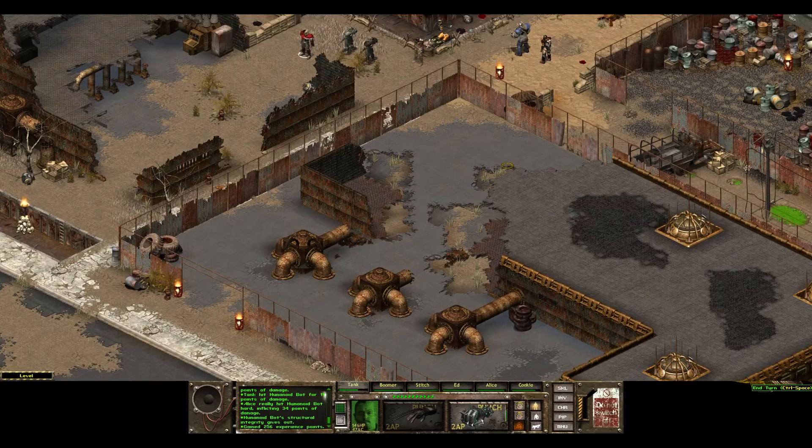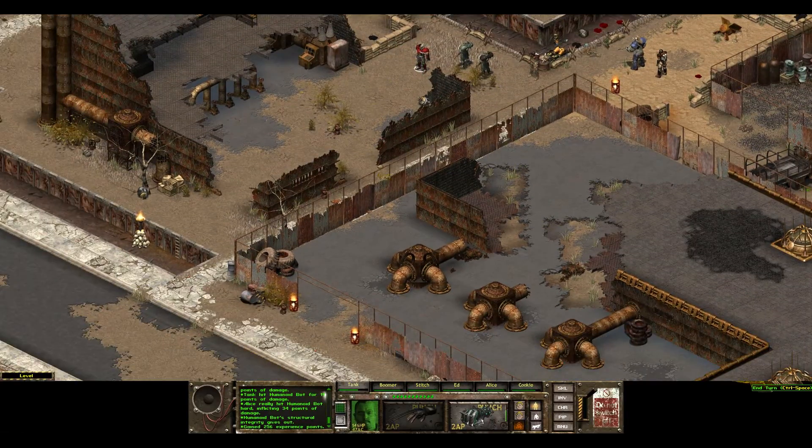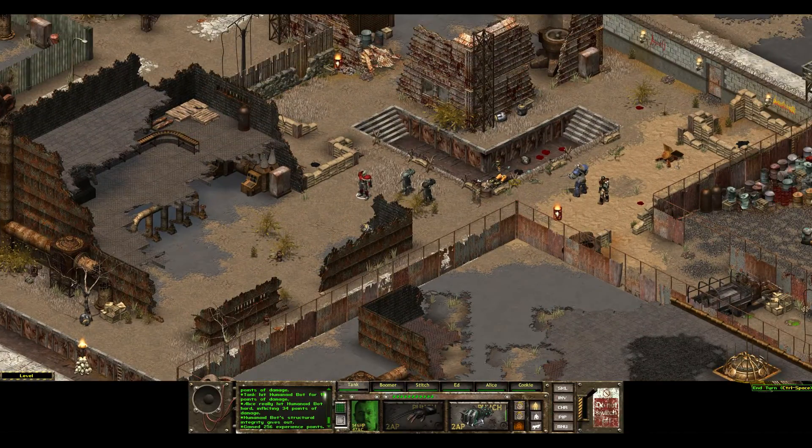The power generator is supposed to be in this little place down here. So first of all, let's get Stitch to patch me up because I got myself hurt.